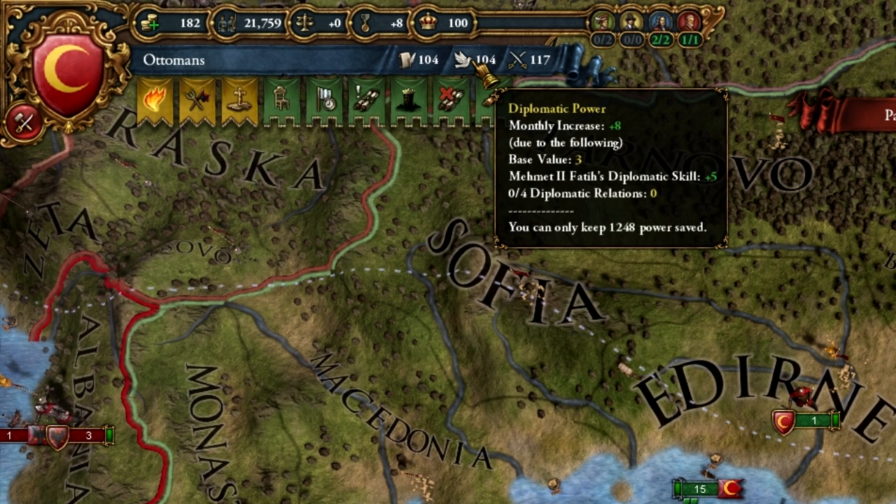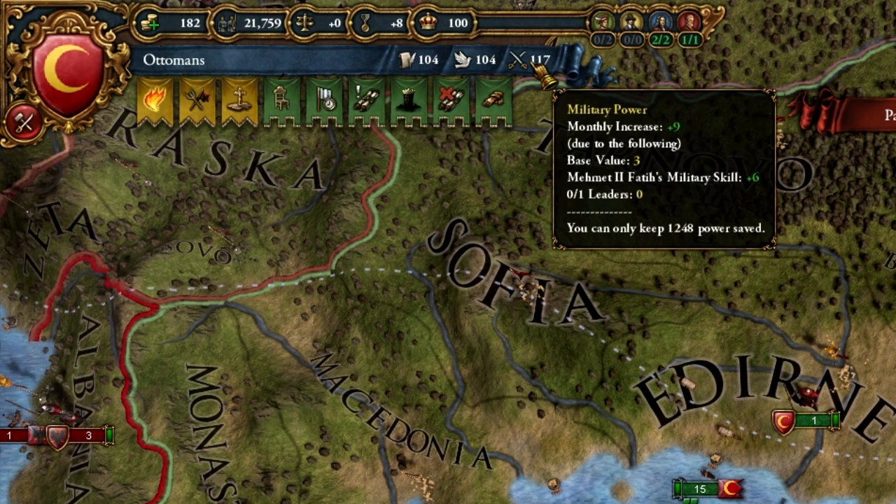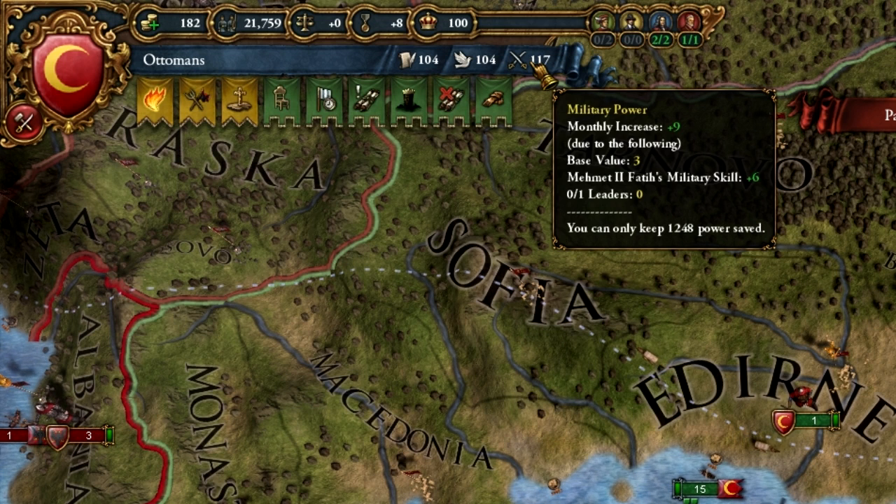Next up, diplomatic power. It is your country's ability to exert your will against other countries without resorting to a pointy stick. Diplomatic power is required in certain diplomatic actions such as negotiating a peace treaty; it can also be used for internal struggles, and certain special events may require you to spend or gain diplomatic power. And finally, military power — when you want to recruit military leaders, storm a stronghold, or construct military buildings, you use military power. Basically, if it involves pointy sticks, it uses military power.